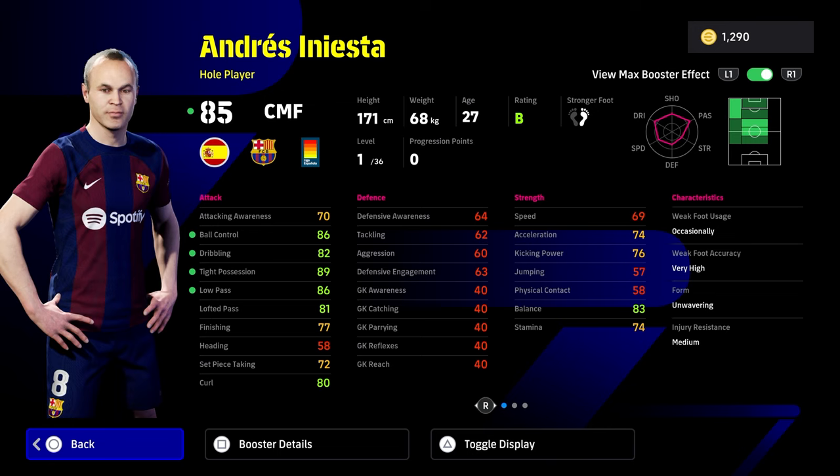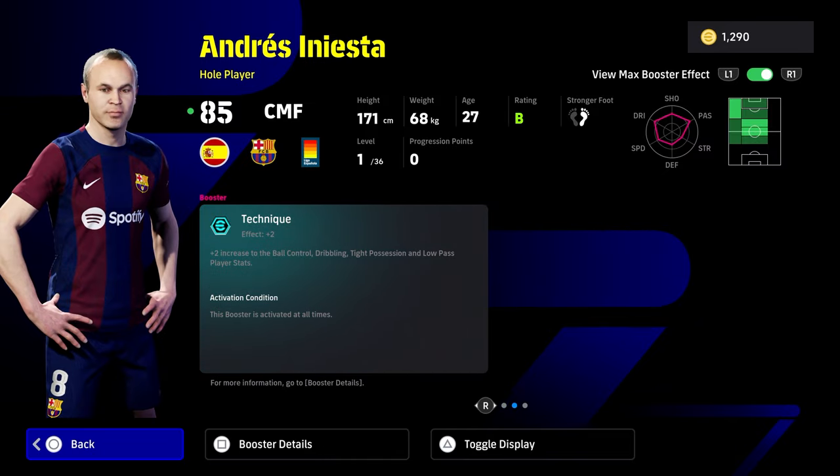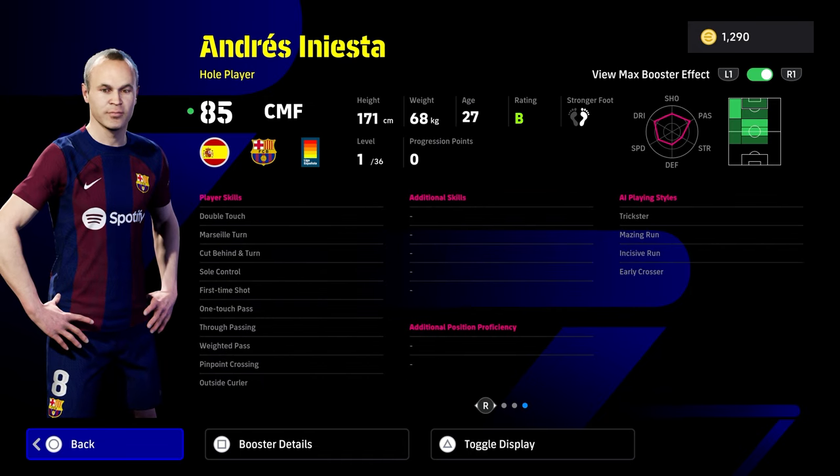First things first with Andres Iniesta — I'm going to keep this build short and sweet because we will be going into a deep dive review on all of these cards, but I want to give you guys the best builds. As a whole player, Iniesta is definitely one to be excited about. All he's missing for ball roll is flip flap, which is the advanced double touch. He already has double touch and sole control. If you have a spare flip flap lying around, or if you want to spin and try your luck at getting one, it is going to be beastly on Andres Iniesta.